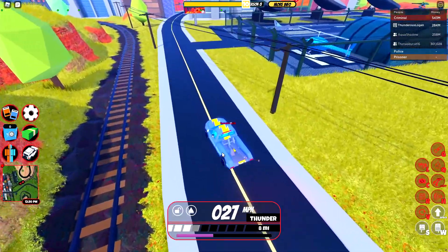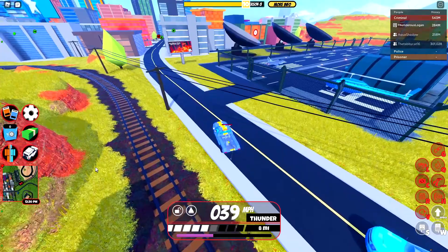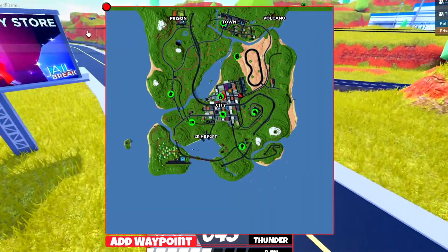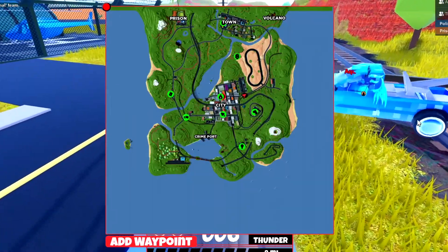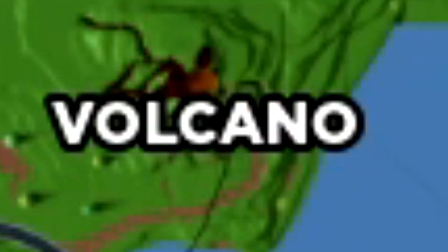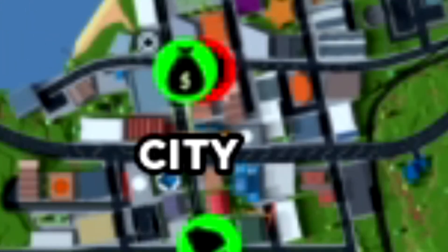The next thing to review is the full screen minimap. If you're wondering how to get it, you just go over here to the minimap and click it, and then right here you've got yourself an entire map of the whole Jailbreak map. As you can see, it tells you where things are — the prison, town, volcano, base, the city, the crime port — and it even shows where all the robberies are. You can even see the train moving.